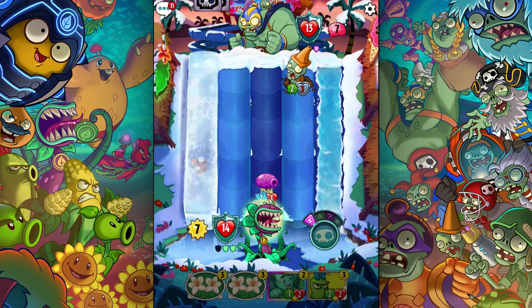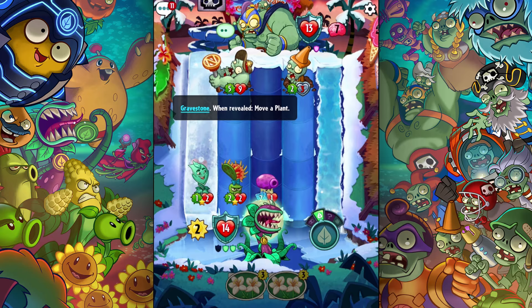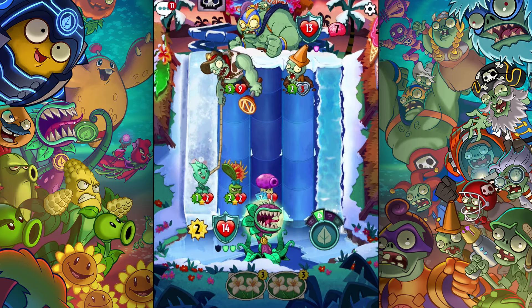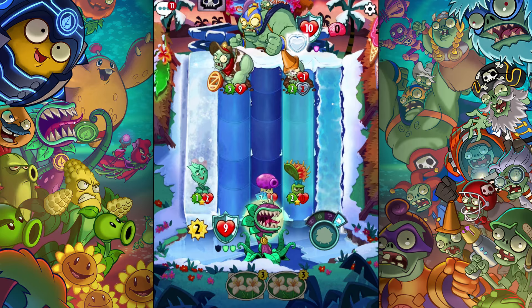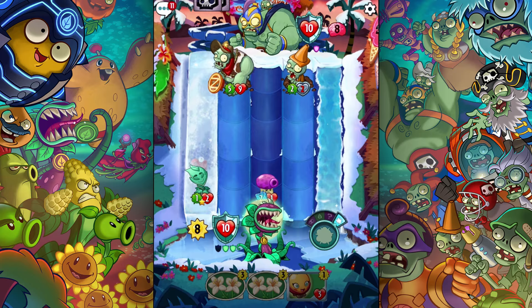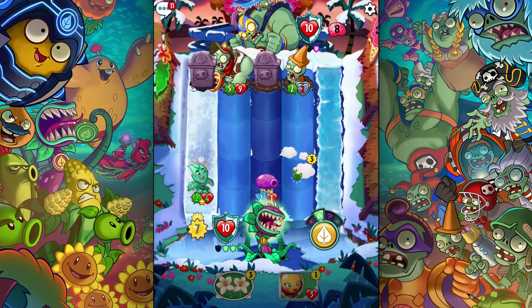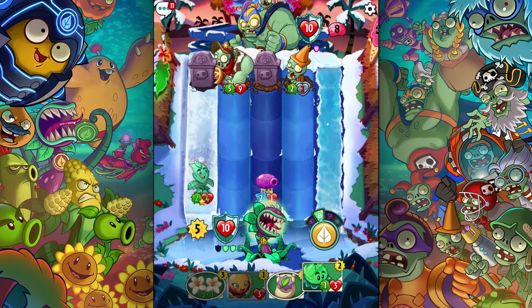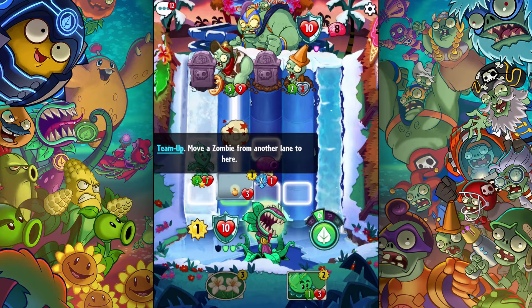I'm going to try to get a Double Mint out, maybe in a lane that he's not going to have covered. But I really don't know what's behind that gravestone. Move a plant — my goodness. Who's he going to move? He's probably going to want to do five damage to me. Yep. Double Mint — he's going to double next turn though. The five is devastating. Obviously. 10 to 10. I can't do anything about this right now. Draw two cards — please give me something great. Nothing great out of that for sure. This is about all that I can do — just hope that he stays alive.